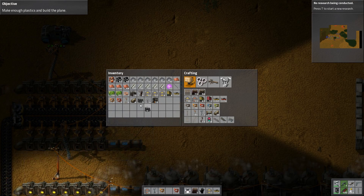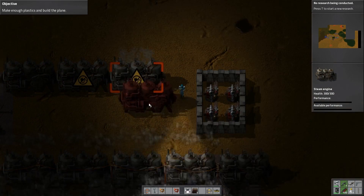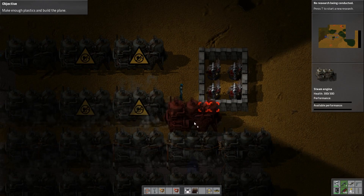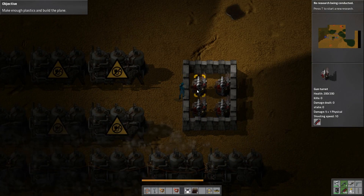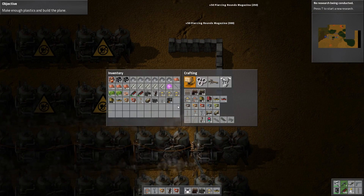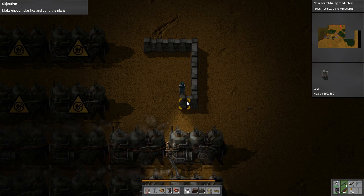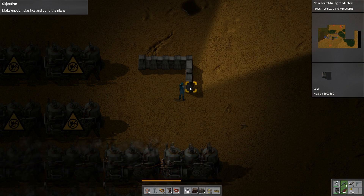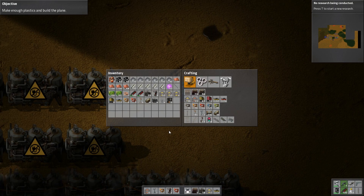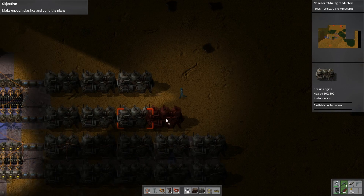And now, the steam engines — I did make a few and they're right here. One, two, three — one, two, three. Now, we want to get rid of this station right here. We're just going to move it — we're not going to completely get rid of it. Of course, now we have quite a lot of piercing rounds. There we are — now we don't want this to be destroyed at all. So, I think we're going to use quite a lot of these walls to defend this area in general.